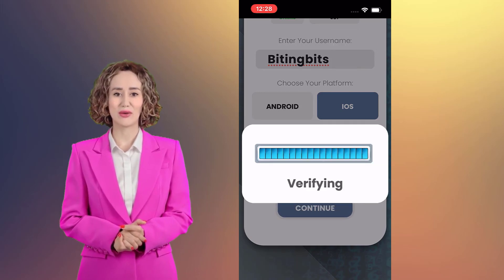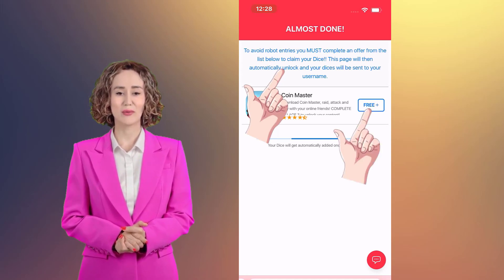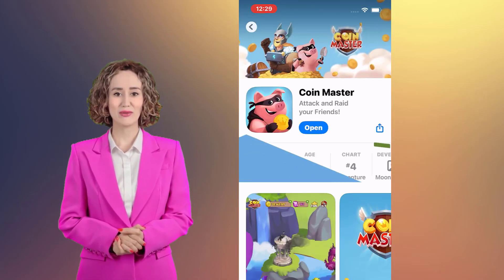You will witness a quick human verification step ahead, which is easy to complete. It's nothing but a popular game — download and play till village level 3, and you are verified.